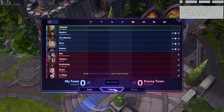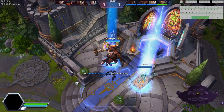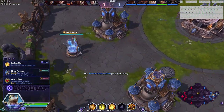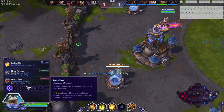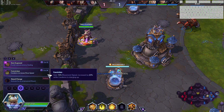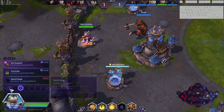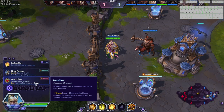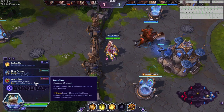We find ourselves on the Dragon Shire today. We have a healer-less game, which means neither team has a healer. That does affect me slightly, because I typically go Sins Exposed, but you can pick up the instant mount — any of these talents are so good on Johanna. Because we have no healer, we are going to pick up Laws of Hope at level 1. I'll explain the talents after the game.